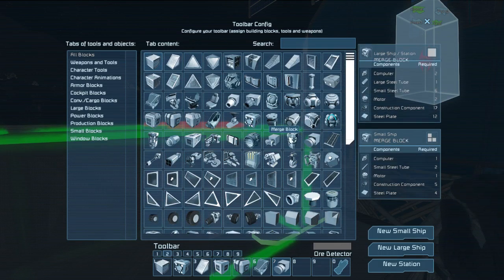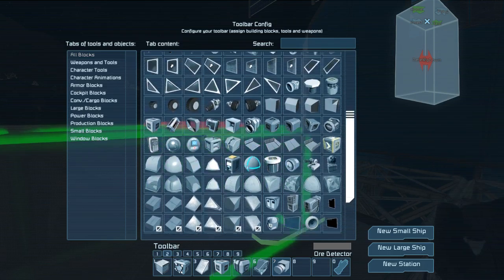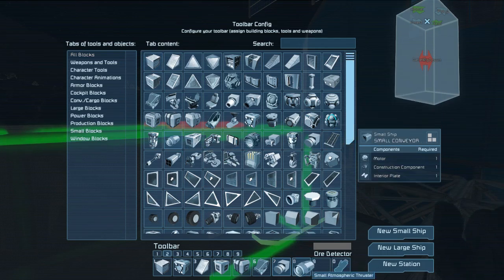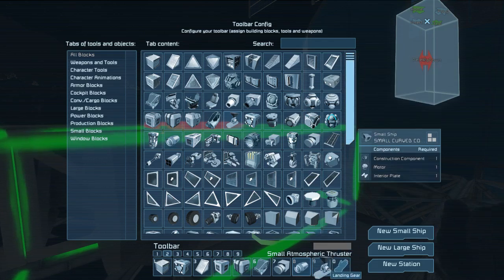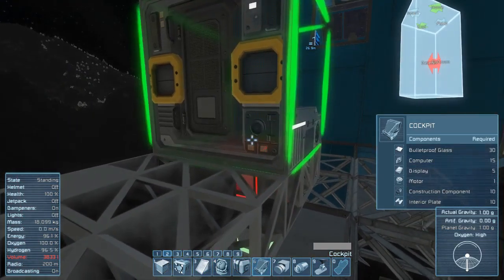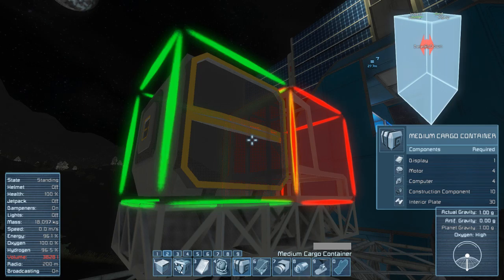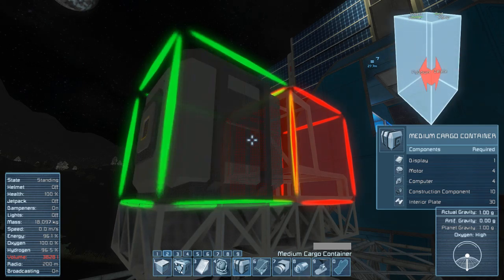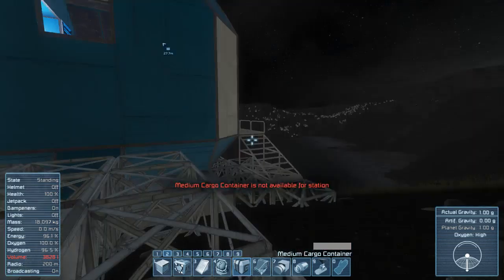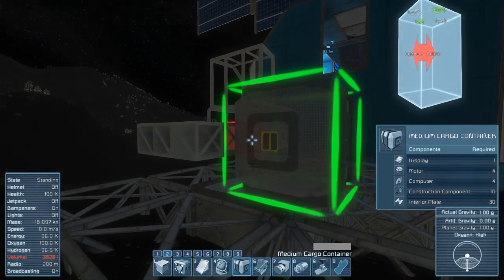We're going to make it basic — nothing super handsome. We'll add a battery and a cargo container plus a connector that connects to the battery. When the energy is low, we dock back to the base to recharge. I'm curious how much air time we get before the ship battery drains.